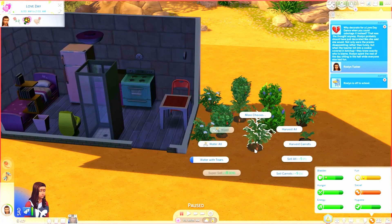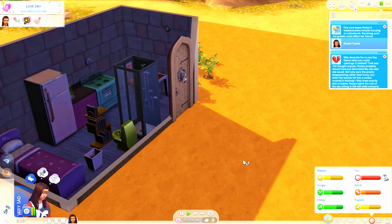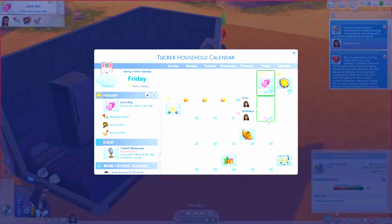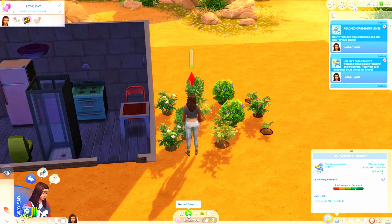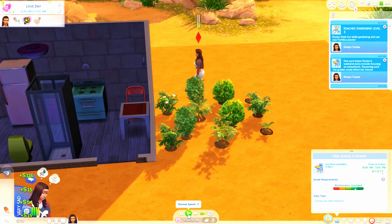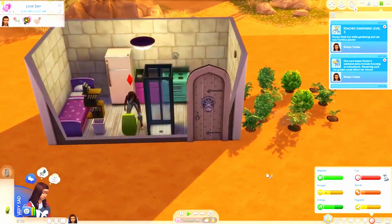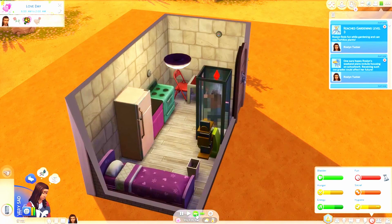Maybe she can water with tears. I feel like we should get her a journal as well. One sure hopes Roslyn's weekend plans include focusing on schoolwork - receiving such low grades could affect her future. She's getting them up. When's her birthday? It's a week from today, we can get them up by then. She leveled up her gardening skill. I don't know if writing books would be against the rules of this challenge - there are so many rules. I tried to read through all of them, it was hard to keep track because they contradict each other. So I'm doing the best I can. Maybe this weekend when she finishes her homework, we can go to Granite Falls.